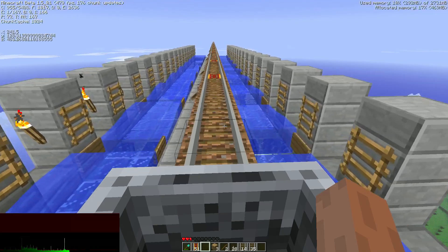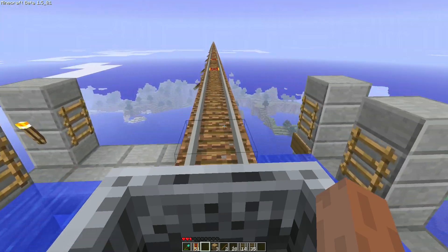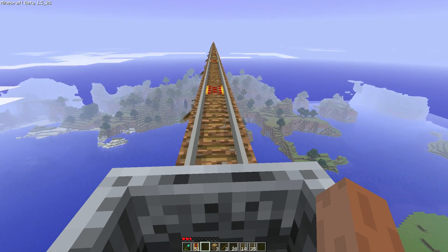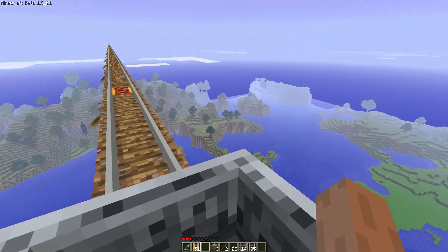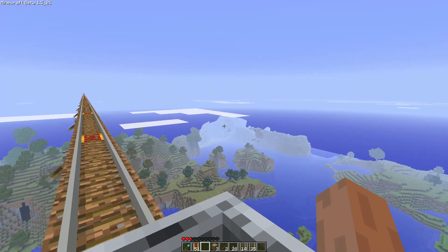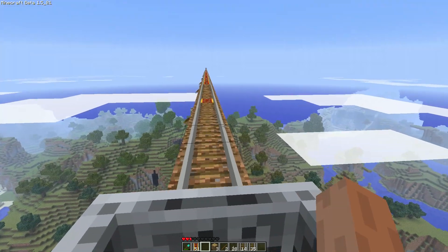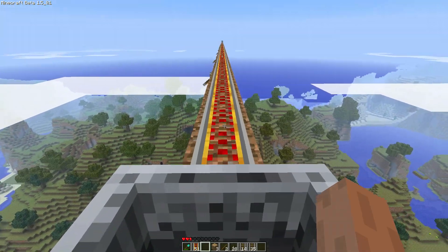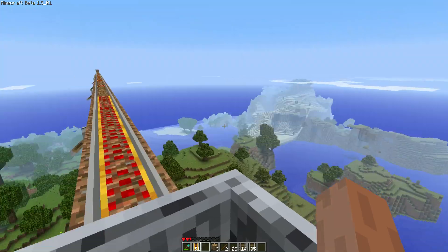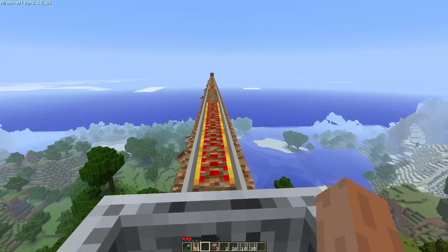We started at minus 307 on the Z, and currently at 500, which means we're about 800 blocks into it. Now we're crossing the ocean, the river, the puddle — whatever you want to call it. The newer terrain is just over there, you can see it coming to the horizon. I just went ham with the power rails — it doesn't feel like it goes any faster though. We got it! Top right of your screen — On a Rail. Achievement get.